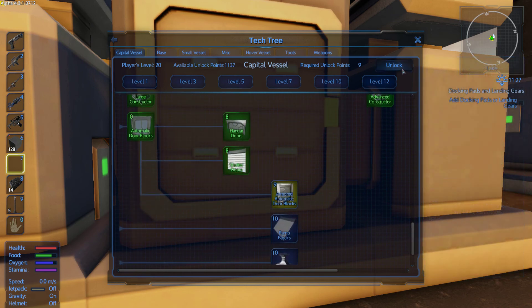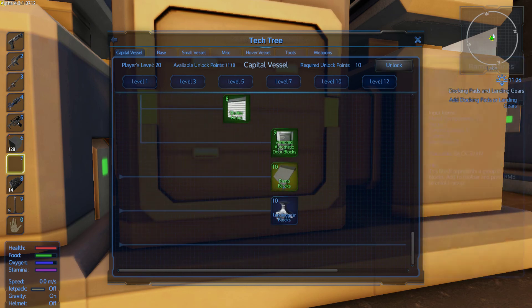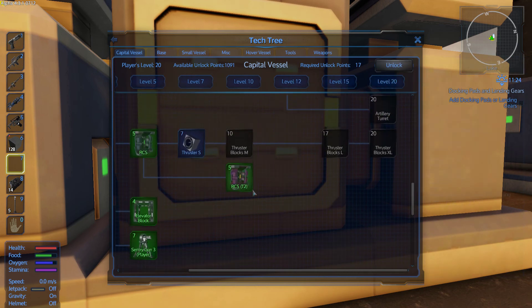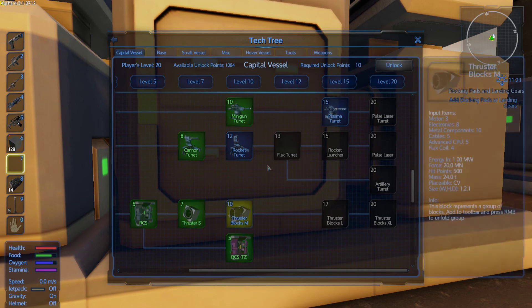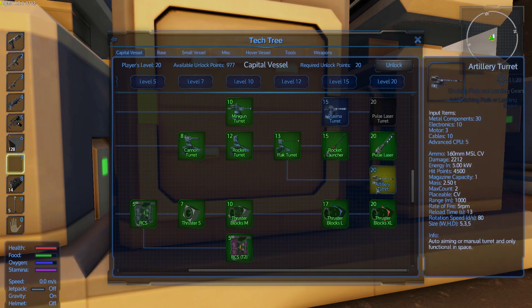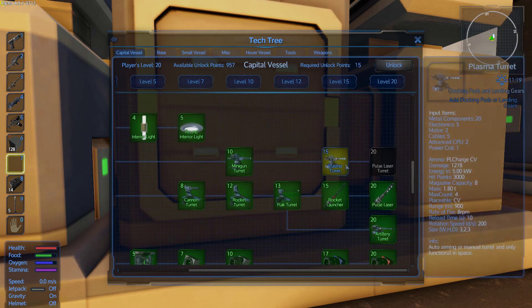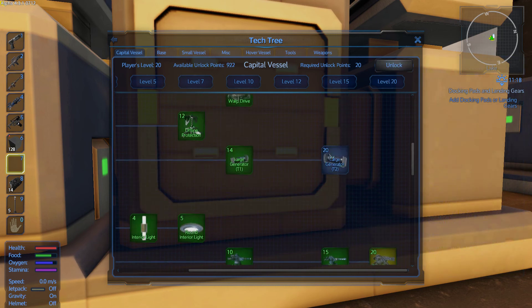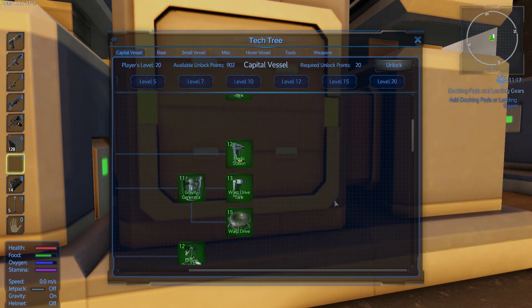Shutter doors, armor doors, left and right doors, up and down doors, inside out doors, thrusters, thrusters medium, thrusters large, thrusters XL, rocket turret, flak turret, rocket launcher, pulse laser, artillery turret, plasma turret, pulse laser turret, large generator T2.